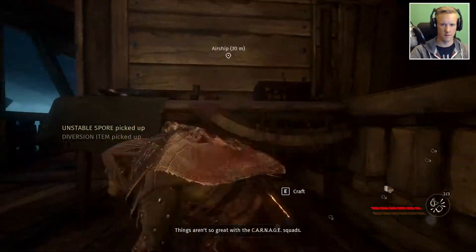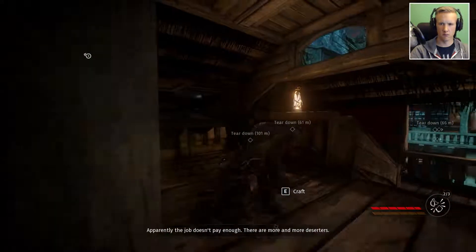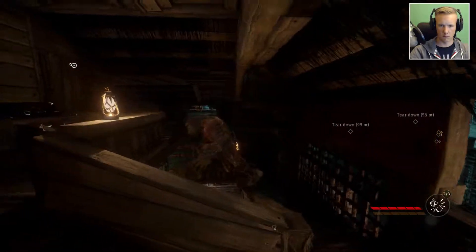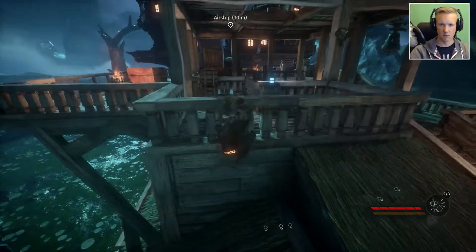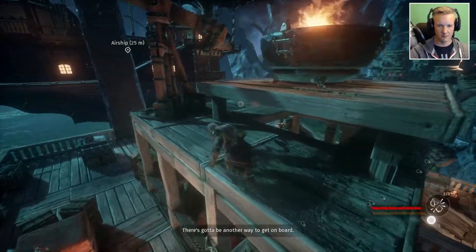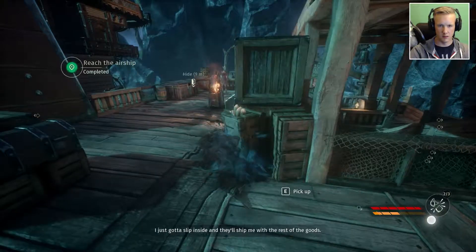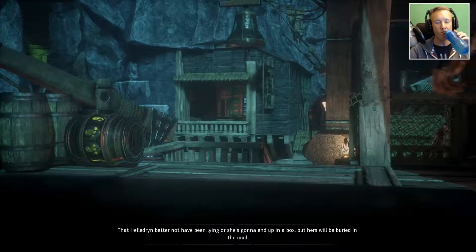Things aren't so great with the Carnage squad. Eliminate enemies — apparently the job doesn't pay. There are more and more deserters. I saw three who signed up to service with Ambassador — we're leaving on his airship tonight. We should do it too, it's gotta pay more, and you won't be meeting many goblins up in the sky. Talking about distraction — that's the way. There we go, that's how easy it was. That Aledrin better not have been lying, or she's gonna end up in a box — but hers will be buried in the mud.